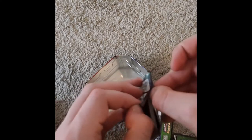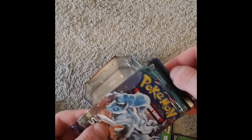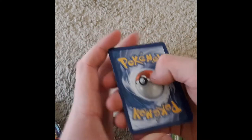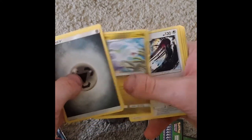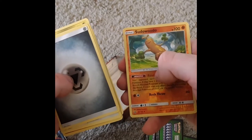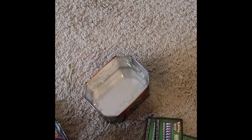Guardians Rising pack from the Marshadow tin: another green code card. Metal Energy, Fletchinder, Sliggoo, Bewear, Litwick, Gligar, Vanillite, Mudbray, Sandile, Reverse Holo of Sudowoodo, and a Lilligant. That's it for this tin.